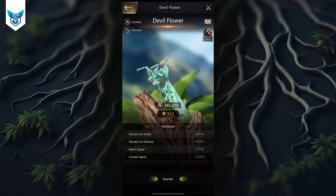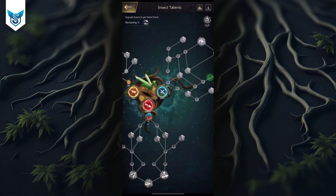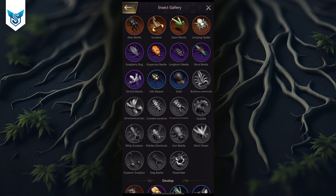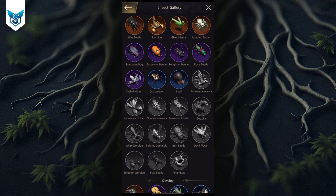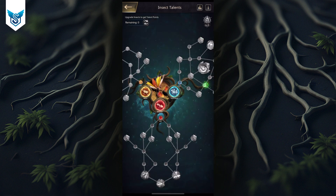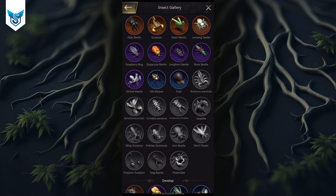Hello everyone and welcome to another video. A lot of people are asking what would be a good talent pool for the devil flower, so I decided to make this video. First, the devil flower has the exact same talent pool as the giant mantis — there is no difference between the two. The differences start with second-generation insects like Godzilla, which has a very different talent pool, and the fancy-looking orange mantis also has some unique talents.